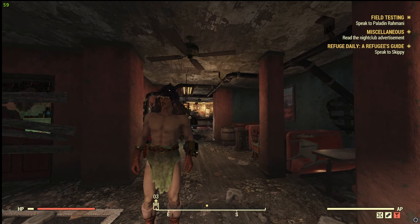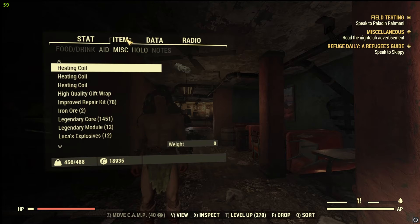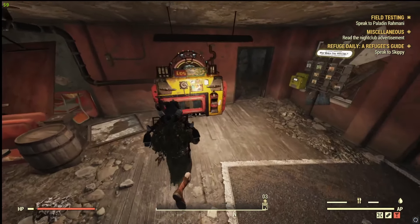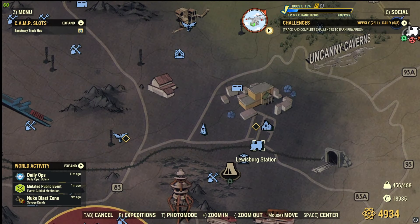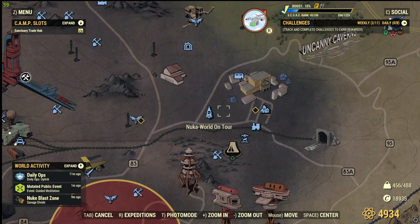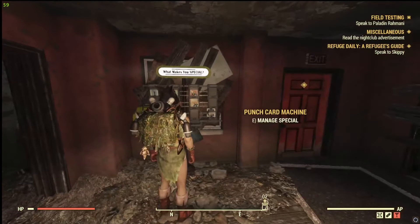Let's touch on legendary script quickly. Legendary script is a currency you can find in your stat collection at the bottom. It doesn't weigh anything, which is handy. You take legendary roles you're not happy with to the legendary exchange terminal, found at any train station on the map. You can also go to Nuka World on Tour in the bottom left corner of the map, or to the Rusty Pick, which has crafting stations and a build changer as well.